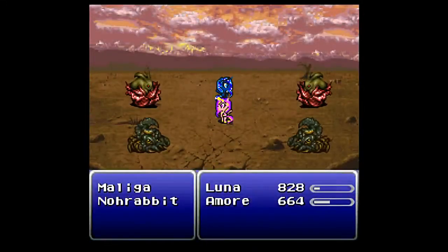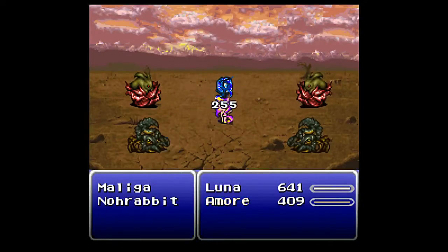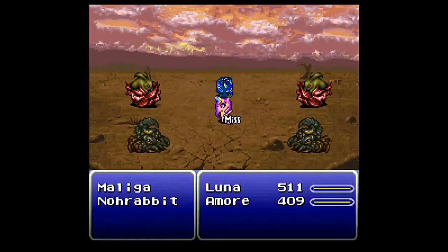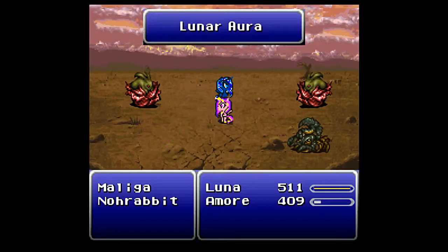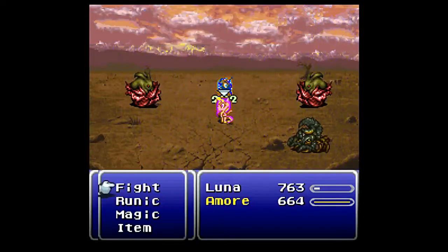There are also new enemies over here. Luna, how about we use some new alicorn powers here, because we are going to need the HP and defense from the old Lunar Aura. A little tiny bit of healing, boosted by the Hero Ring, of course.